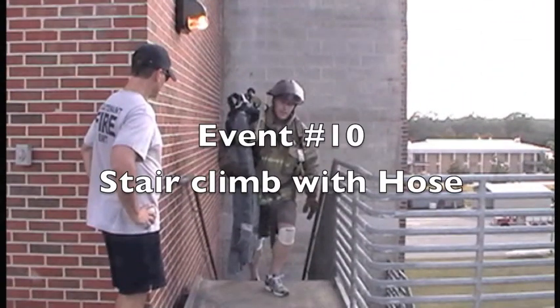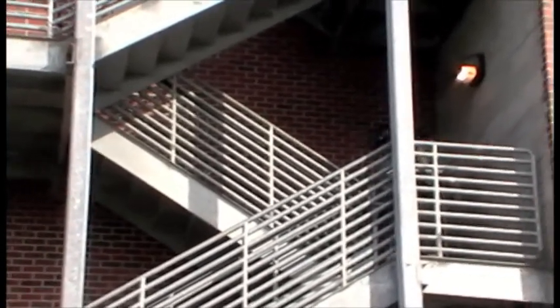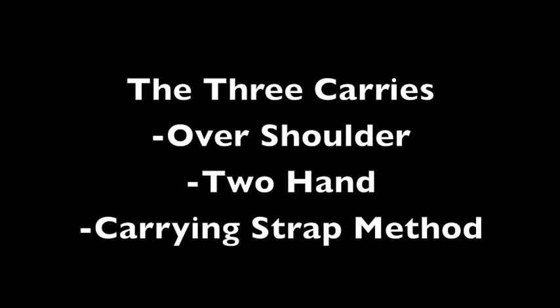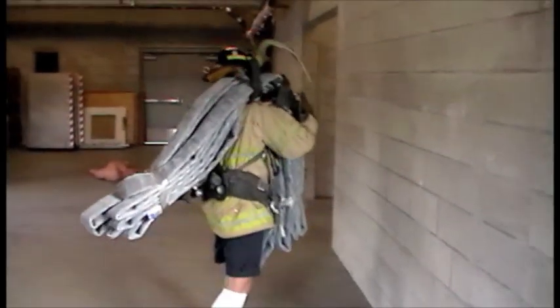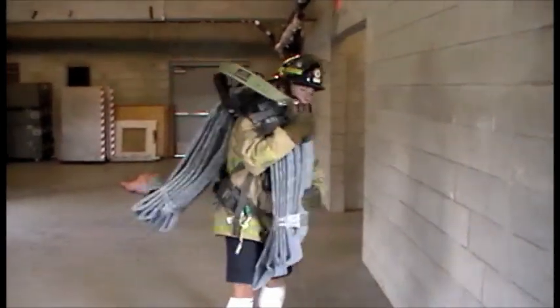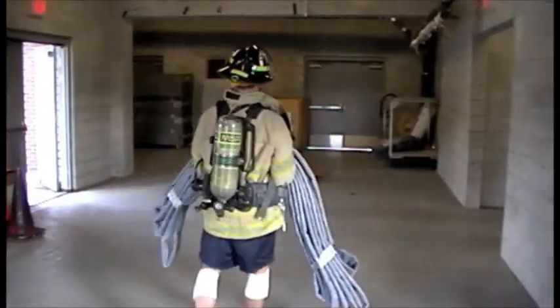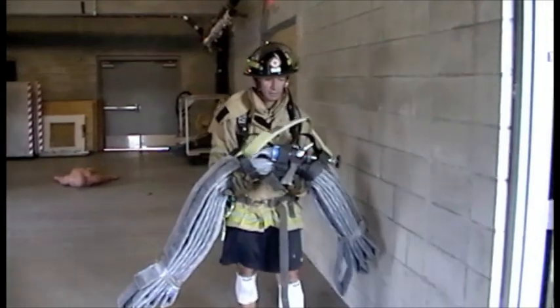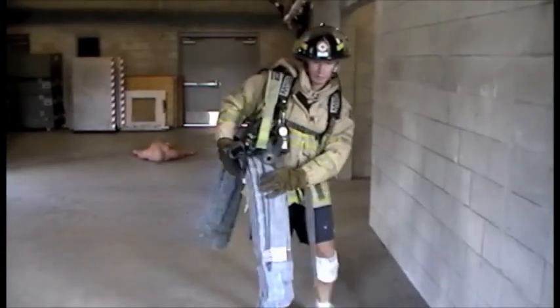Event 10 is the Stair Climb with Hose. This event simulates climbing stairs with a hose bundle to assist in extinguishing a fire in a multi-story building. There are three ways in which the hose bundle may be carried: the over the shoulder, the two-hand, and the carrying strap method. The over the shoulder method involves the candidate carrying the entire hose bundle over either the right or left shoulder. Candidates may also carry the bundle in both arms, however this method is not the most efficient. The third method has the candidate carrying the hose bundle with the strap over either the right or left shoulder.